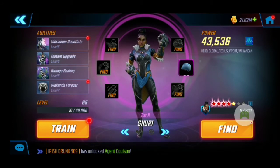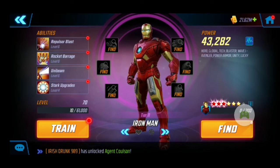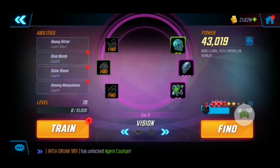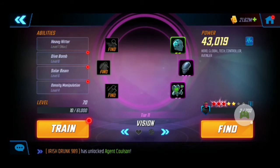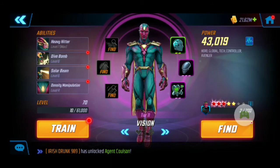Then we have Shuri — I've been beefing her up to help me out in raids, and also for the Chaos Theory event where you can get promotional credits. I've been beefing up my Wakandans for that because it comes around every month. Then we have Iron Man and Daredevil — no T4s on Daredevil. We have a T4 on Vision, who I use on my Power Armor team, but he'll be replaced pretty soon once I beef up Ironheart.